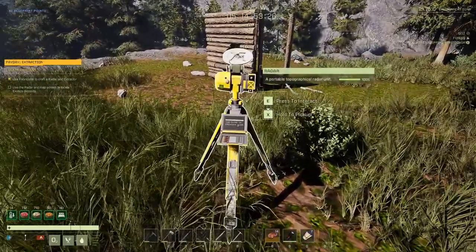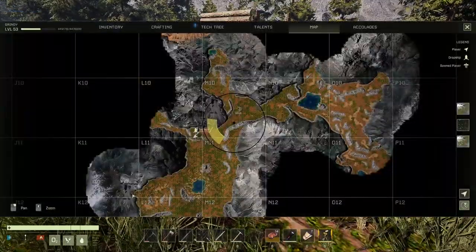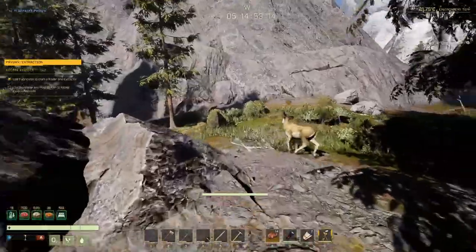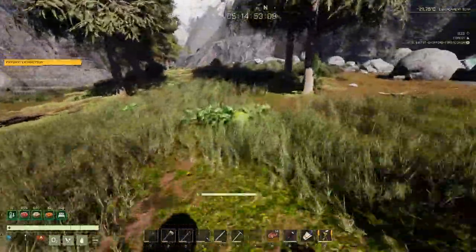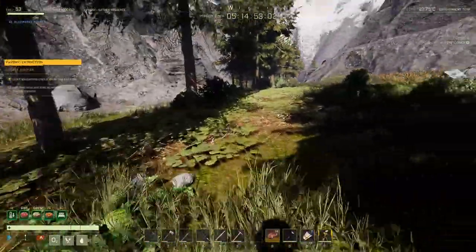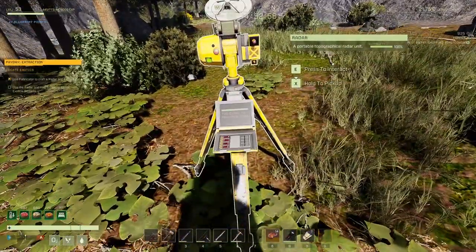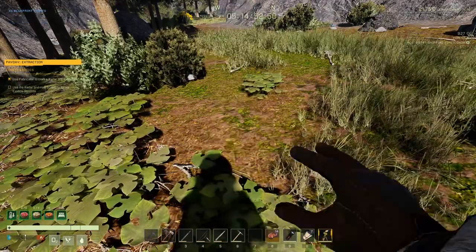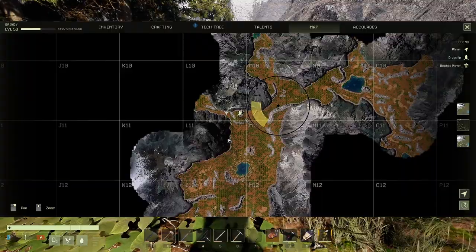Move outside of that circle in the direction it's pointing. If you're too close, it'll give you a 'too close' error message. I ran a little bit more to the northwest. The exotic location is the same for every player — I thought it might be random, but it's in the same place, which I'll show you a bit later. I moved more into the Arctic biome in L10 and did another scan.